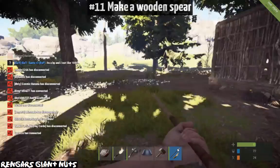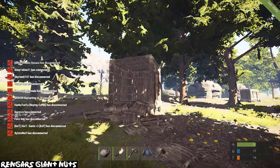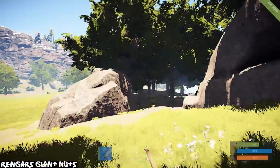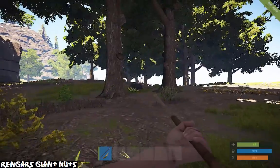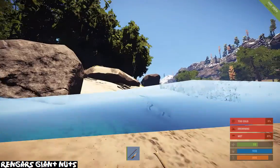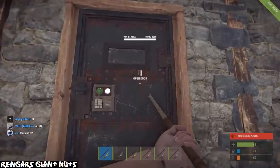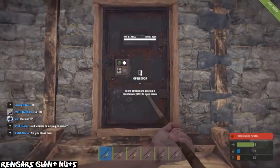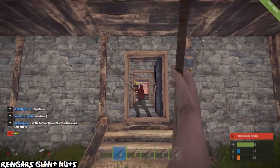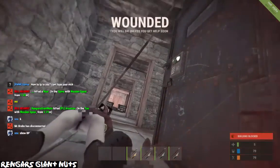Make yourself a wooden spear. Wooden spears are actually amazing — even though they're quite hard to hit anything with, they're great for hunting animals, getting cloth, and getting meat. I'm finding them quite difficult to use at the moment unless I'm at point blank range, but there are pretty nice ways you can use them. He was being a dick anyway, he was taking out my house, so yeah, I died.